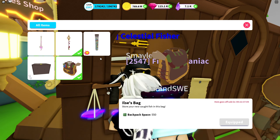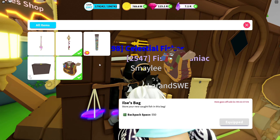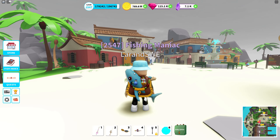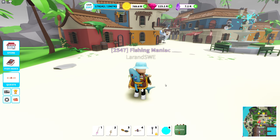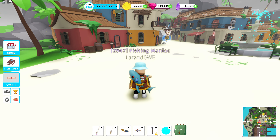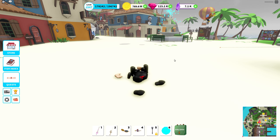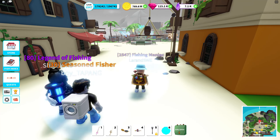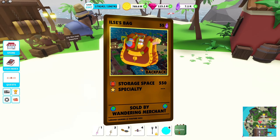Right now we have a little conflict — we have the UGC item and the backpack all combined, so we're going to fix that. We'll do a reset; I removed it from the avatar and we should be good to go.